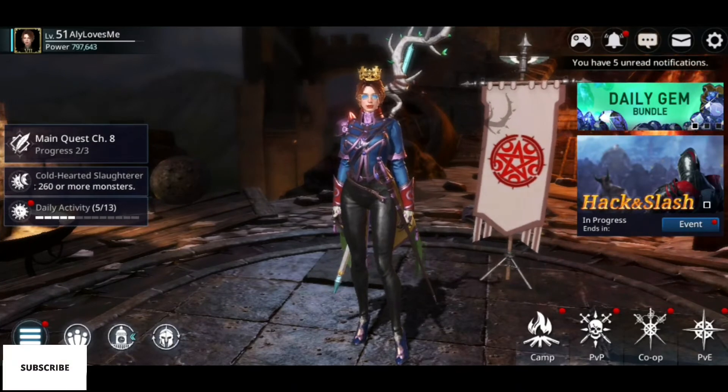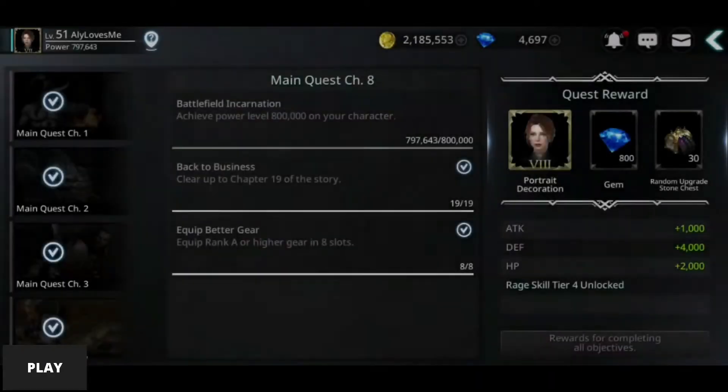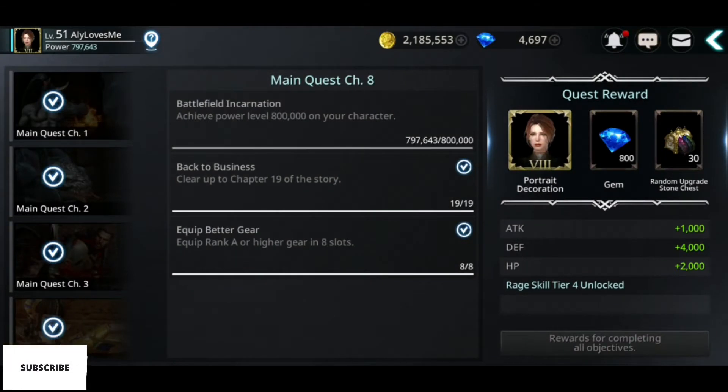Guys, I want to show you something today. As you probably know, you have a main quest. It has three objectives. One of them is to have a certain amount of power. If you are almost there by completing this, but you don't have enough power to complete the objective, I'll show you how to trick this without any enhancement of the gear.